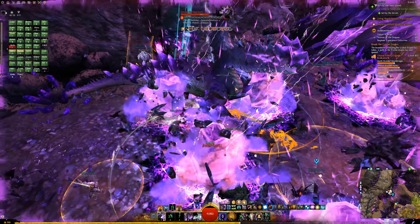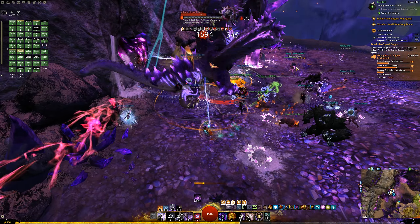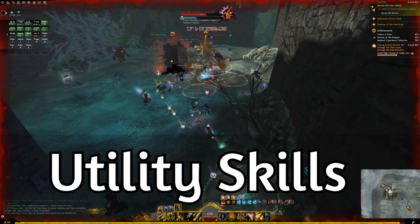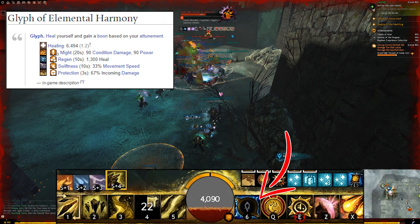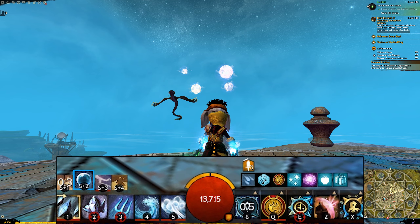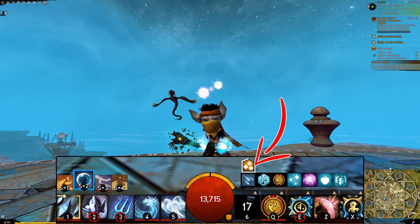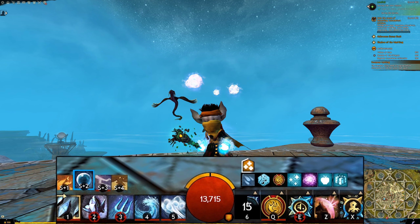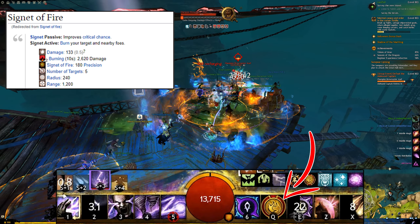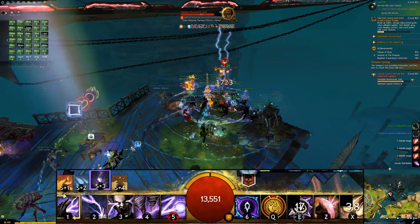Before we head into the rotation, let's go over the utility skills and why I chose them. For the healing skill, I chose Glyph of Elemental Harmony for its burst heal. Of all the healing skills that the Tempest has, the Glyph of Elemental Harmony has the biggest instant heal. It also grants a boon based on your attunement whenever you heal. So if you are in Water Attunement, you can heal even more because the Glyph gives you the regeneration buff. The next skill is Signet of Fire — you never have to touch this skill. Its passive effect increases the critical hit chance, and we need that.